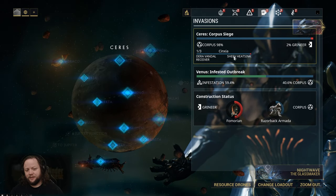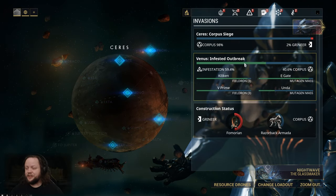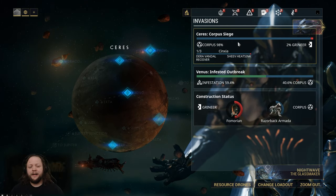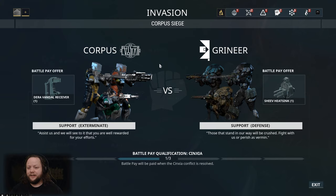There's one right here that's Corpus Siege — it's Corpus versus Grineer — and you can see these rewards: the Derivandal Receiver and the Sheev Heatsink. Then there's another with rewards of Fieldrin or Mutagen Masses, which are crafting materials that can be built with a recipe from your clan's dojo but aren't necessarily easy to get. I've already done the Corpus side once, and the reason why is because I want the Derivandal Receiver — that's a part for building a weapon called the Derivandal that's actually pretty nice.